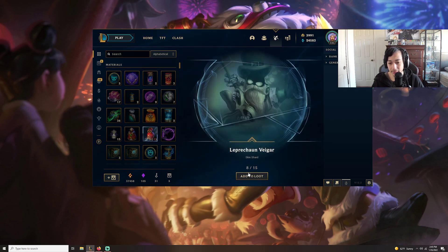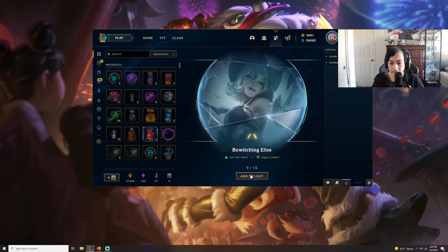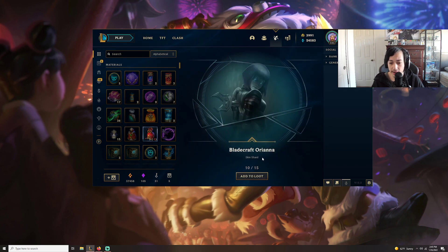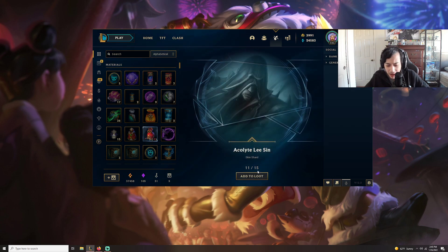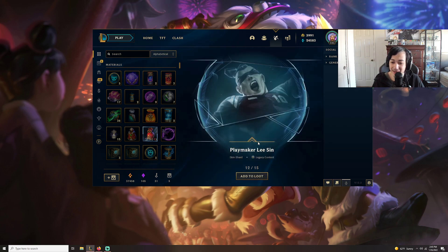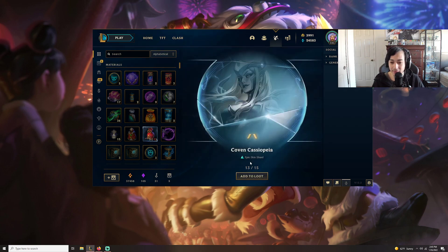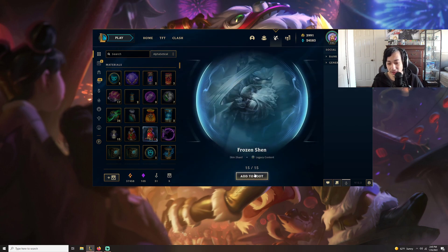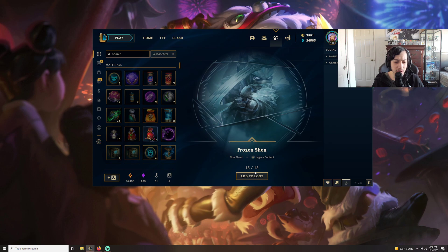Coven Yasuo — I actually like this skin a lot. Dreadknight Veigar — not bad. Bewitching Elise — okay. Ariana's new bee skin is cool. Hopefully they update — obviously more people need model upgrades and skin upgrades before Ariana, but it'll be cool to see everyone have updated stuff with new technology. Playmaker Lee Sin. Coven Cassiopeia — really? We didn't get any lunar skins. Wow. Dark Candy Fiddlesticks and Frozen Shen — I wonder what the chances of that are.